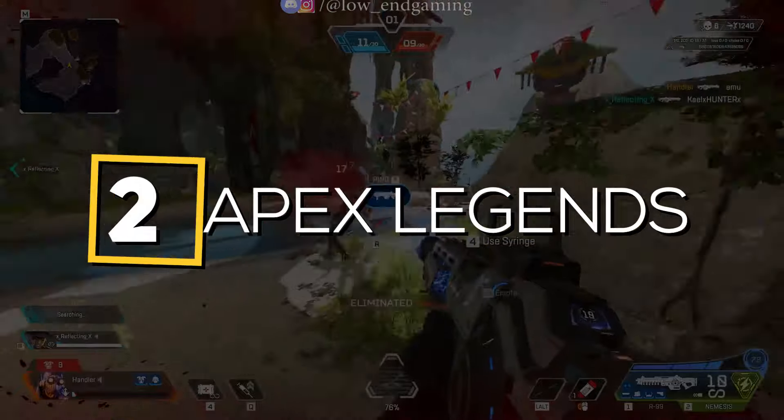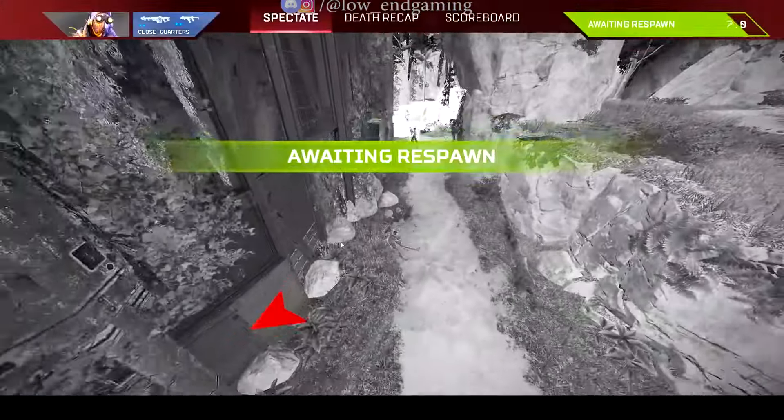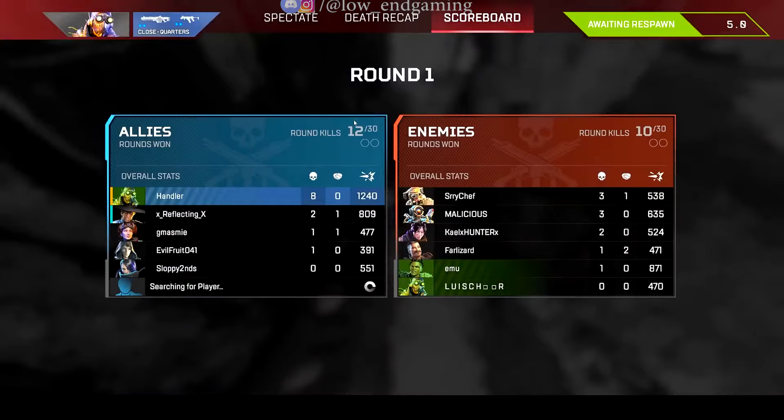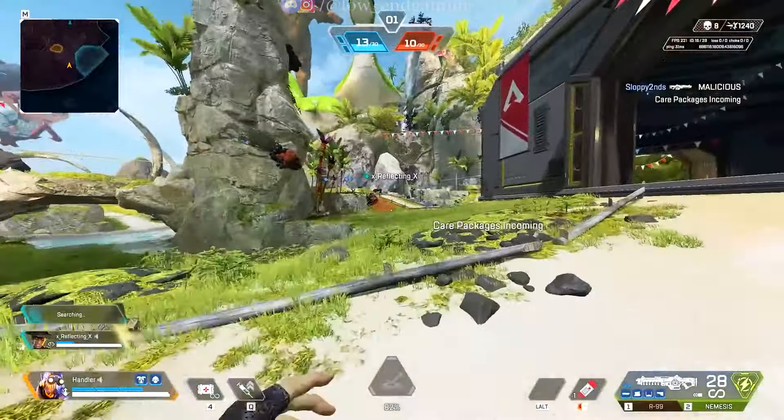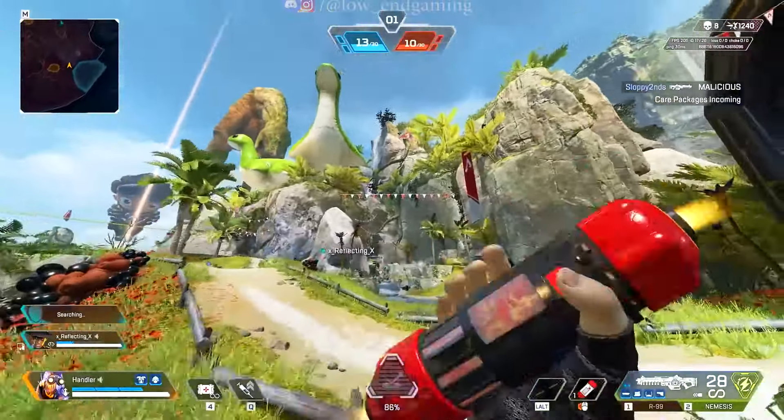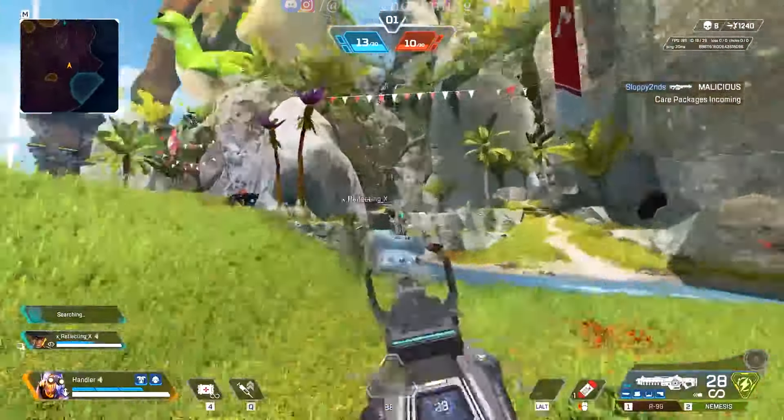Number 2: Apex Legends. This is a popular battle royale game that has a similar play style to Fortnite. It requires 6GB of RAM to run, but many players have reported being able to run it on a low-end PC with some tweaks to the game settings.